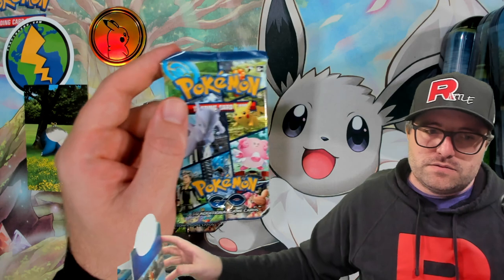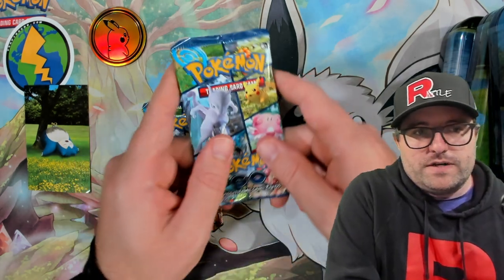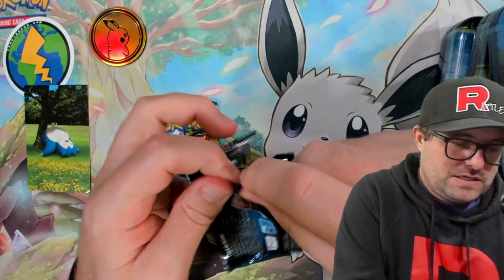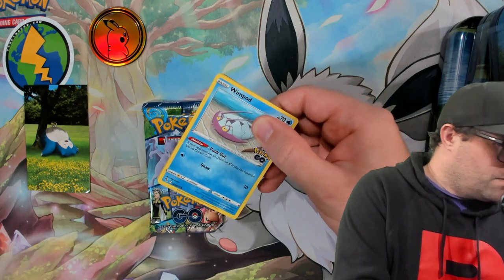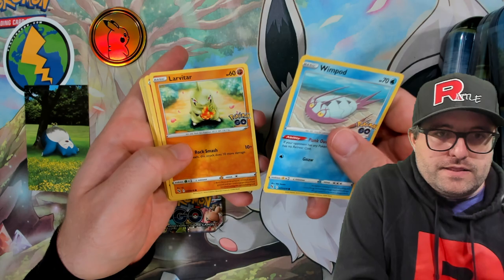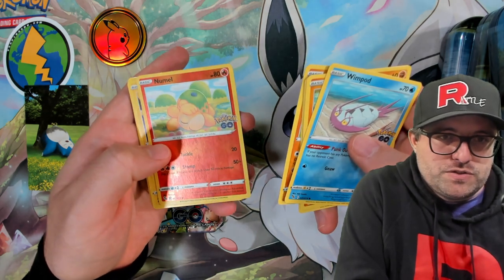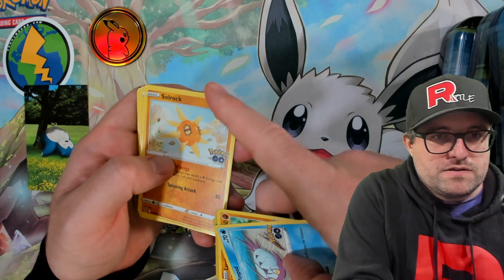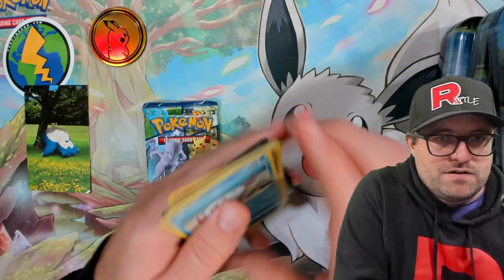We got the Pogo tins. What am I chasing here? I need the two Mewtwos — the rainbow Mewtwo and the gold Mewtwo. I already have the Mewtwo in the city. We got a nasty dent here on our Wimpod tin. Good thing the rare is not on the front. Wimpod, Larvitar, Pneumal, Bulbasaur, Onyx. We got the regular reverse Pneumal, not the Ditto. We got the Zapdos Holographic. I think I'm missing the Charmeleon reverse.